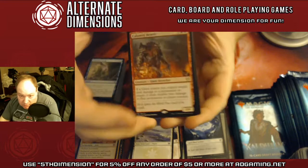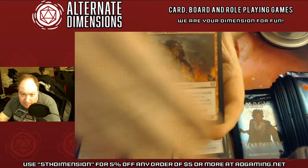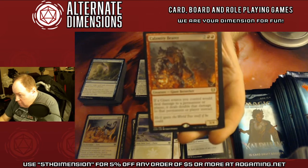Calamity Bearer — if a giant would deal damage to a permanent or player, it deals double that amount of damage instead. This is a 3/4 for four mana. Autofocus is being a real pain.